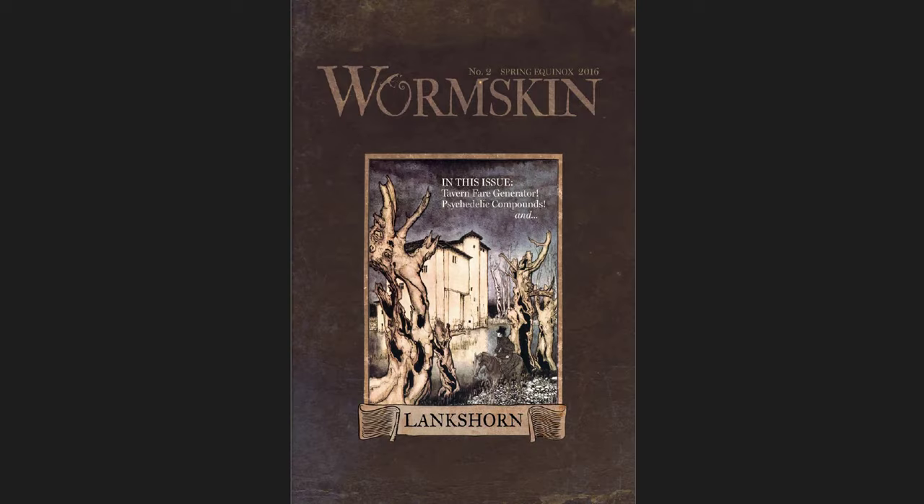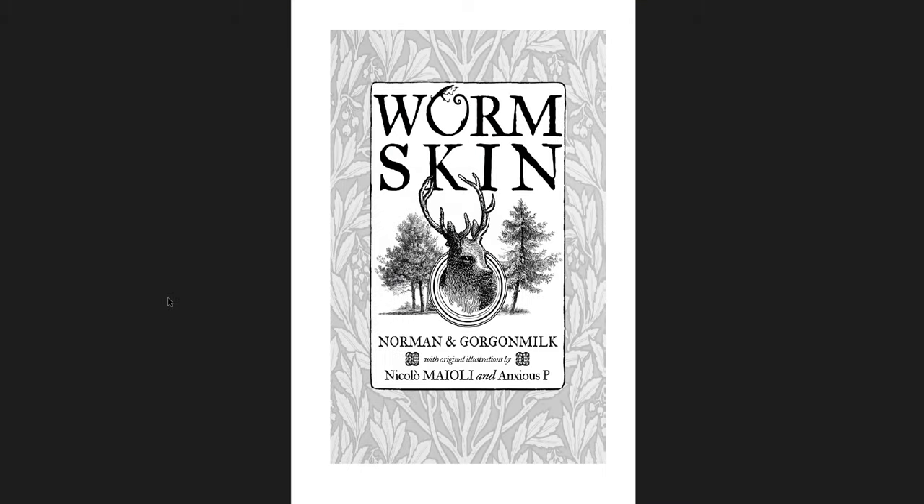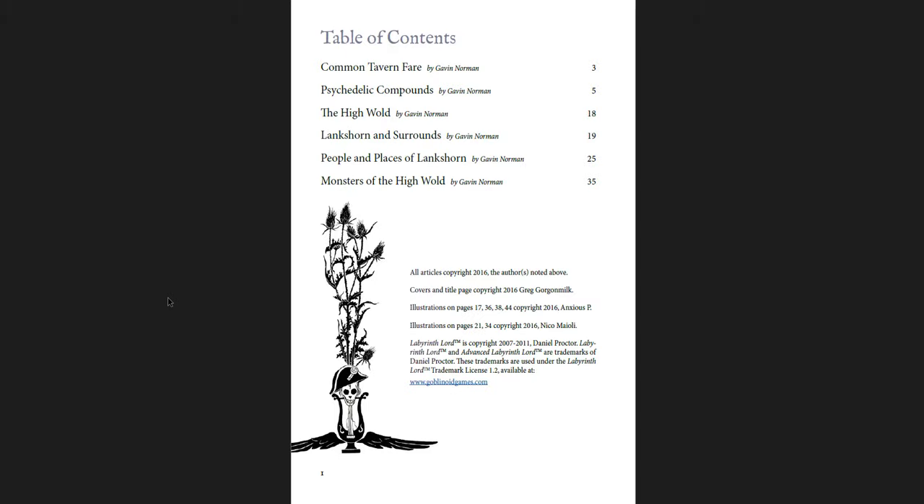It's an old-school fairy tale forest where you have moss dwarves and Grimalkin. Here is Wormskin number two, which came out in spring of 2016. In this issue we have Tavern Fair Generators, Psychedelic Compounds, and Lankshorn, which is one of the villages in Dolmenwood. Lankshorn has been previewed elsewhere, and in the new books that are coming out I think it's pretty different from how it's presented here.